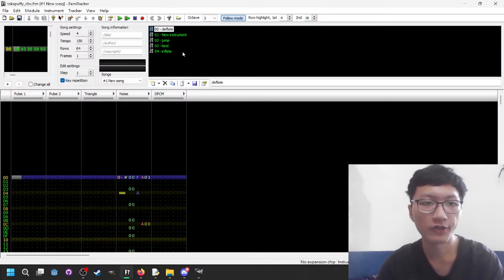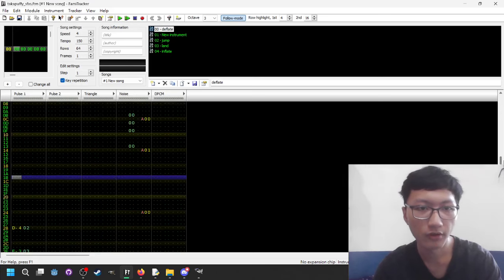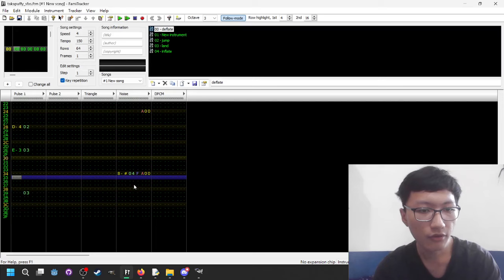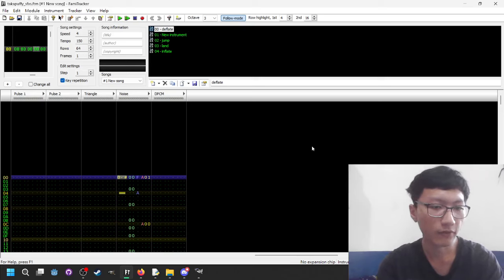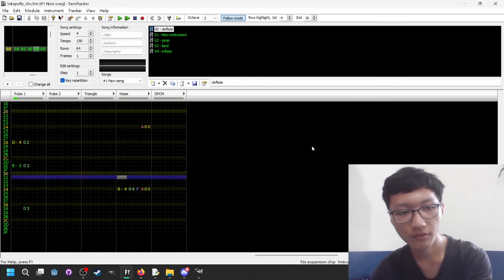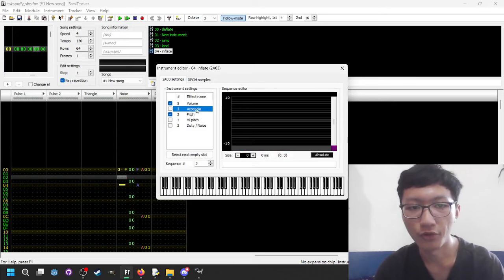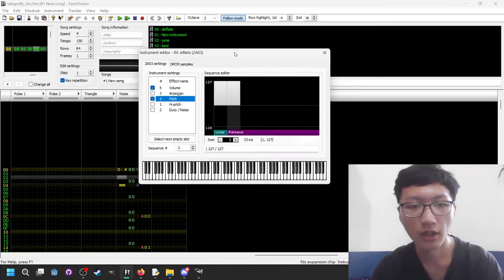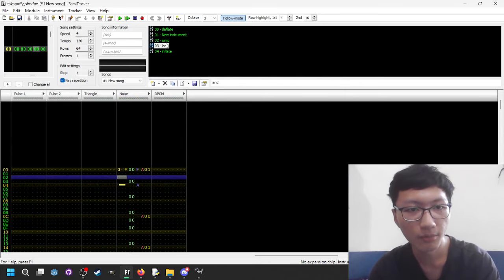Before I end this off, I also want to show how I make the sound effects for it, using the same program I use to compose music — BAMI tracker. You can see there are exactly four sound effects: one for the deflation, one for jumping and landing, and another for the inflating. Here's how they sound: this is the deflating, this is the jump, and this is the inflation. I don't usually put this much effort into making them even though I do make them by hand using the instrument editor, but I tried to tinker around with it more and I'm quite proud of the results.